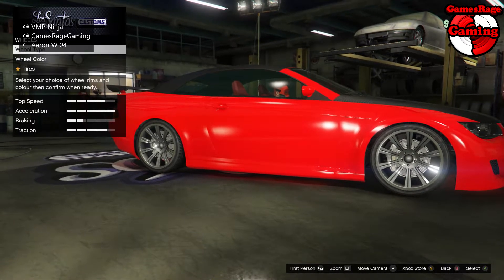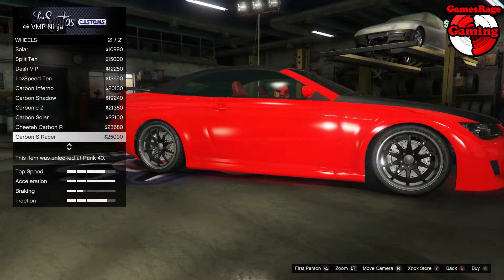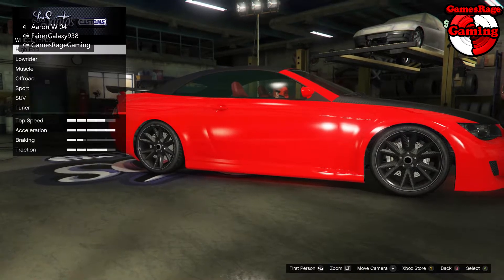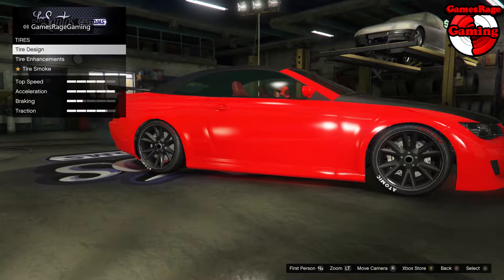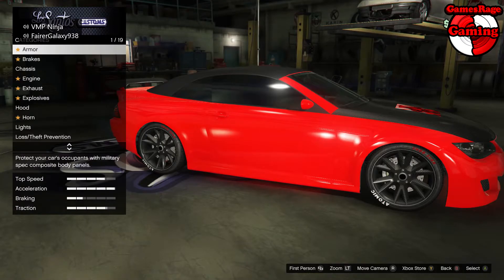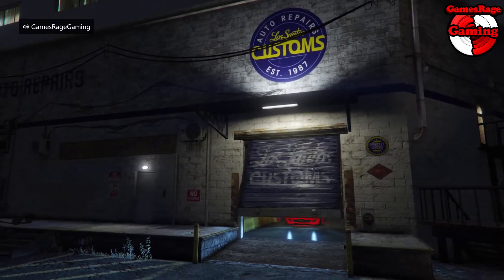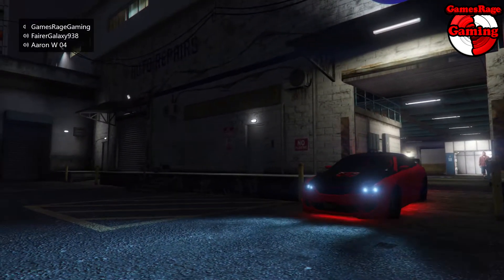I'm going to go to high end and then stock rims, and apply the carbon solar on this car. As you can see, the car looks a hundred times better than it did at the beginning — and don't forget this car was free, so there's not really much to moan about. Once I've come out of the mod shop, you'll see the final result.